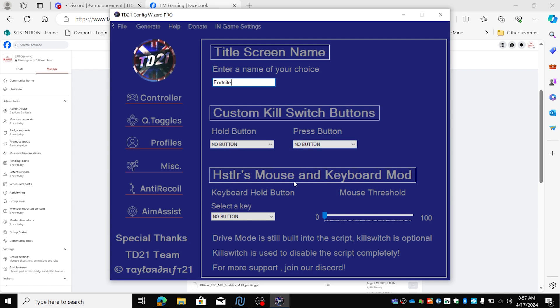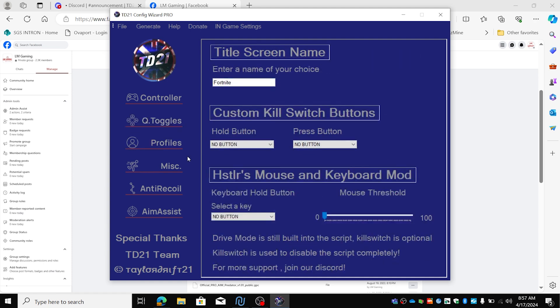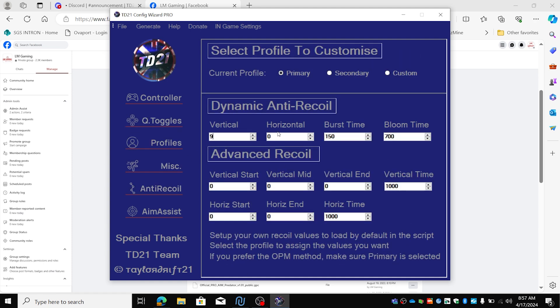Custom kill switch we don't need. Hustler's mouse and keyboard is only needed when you play with mouse and keyboard. Now for the anti-recoil, we have this in primary — it's only primary. So we're going to set vertical to 9, horizontal to 0, a burst time of 100, and a bloom time of 500.